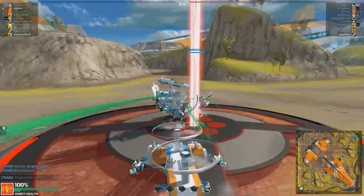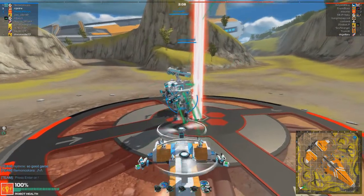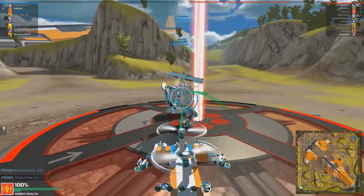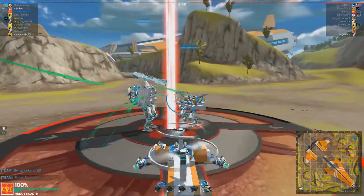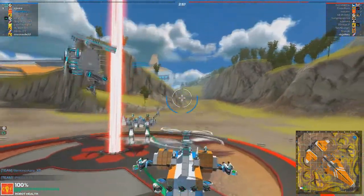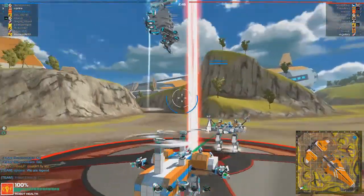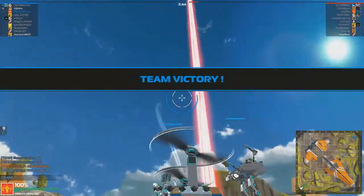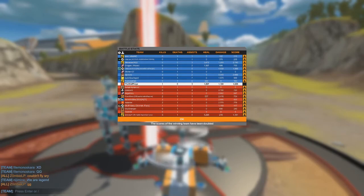We're capturing the point — three people on this point, one person over on our point, so I think that means we should win, at least logically. He's doing some kind of crouch dance, so I'm going to join him — because of course, you gotta crouch dance. I think we're pretty much healed up, so I'm just going to stand here and accept the win. I see some in the chat saying we are a legend and GG, all kinds of good stuff like that. I love this team — they seem like really nice people. They healed me up, I healed them up. It was a nice little mutual relationship we had there.